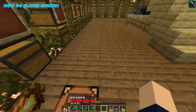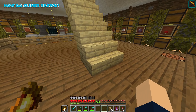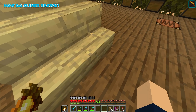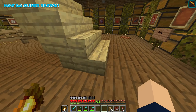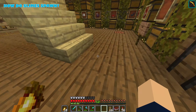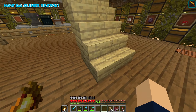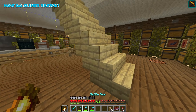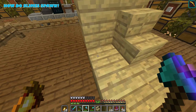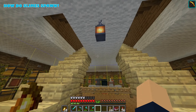On these blocks slimes can't spawn. Slimes also can't spawn on something like stairs. They need a full block at the top to spawn, so they can't spawn on bottom-half slabs or stairs, but they could spawn on a stair where there's a full block on top.